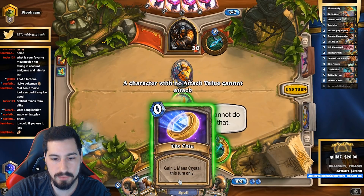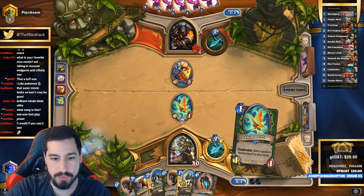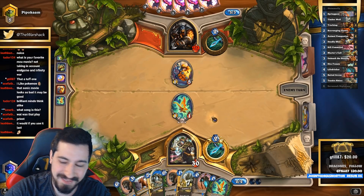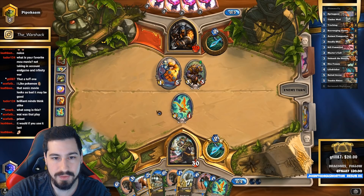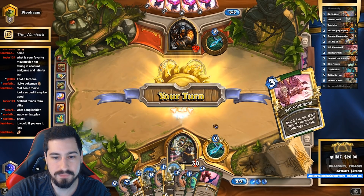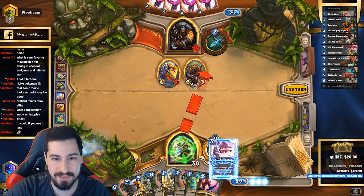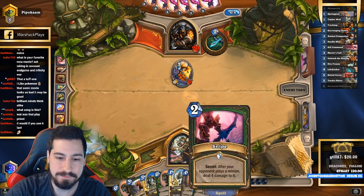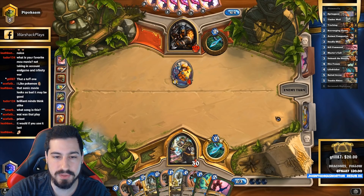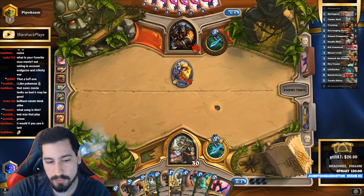I still don't have a turn three play — this is bad, very bad. Am I forced to Kill Command this? Every time I just lose the board against mech hunter. Every game I just end up losing the board against it. We do have Timber Wolf + Unleash the Hounds, but the problem is they play Spider Bomb and then kill our big Hyena.